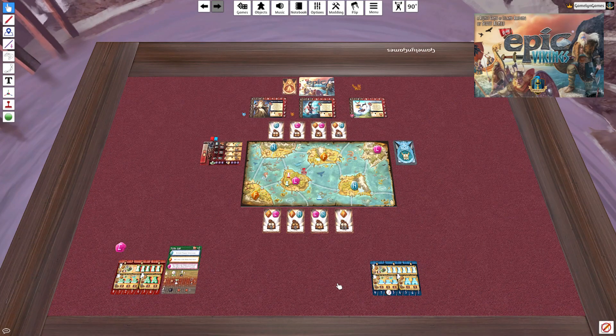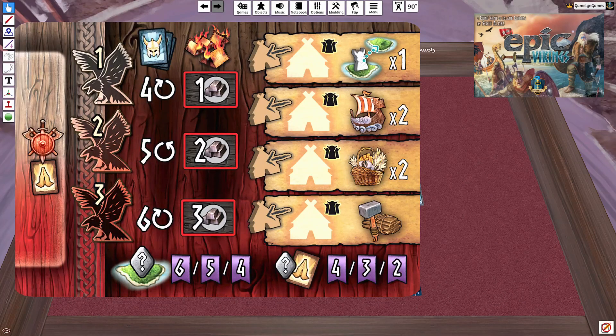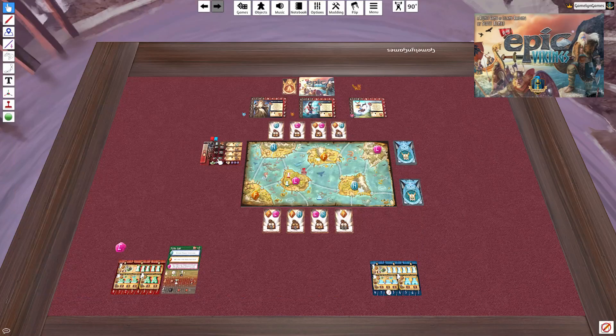The draft is a little different in solo play. You create stacks of three cards, with a number of stacks equal to the cards you'd draft that round plus one. In the first round, you draft four cards, so you set up five stacks of three. That number increases by one each round. Let's go ahead and get that set up.